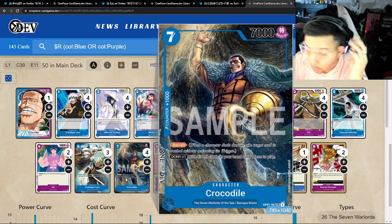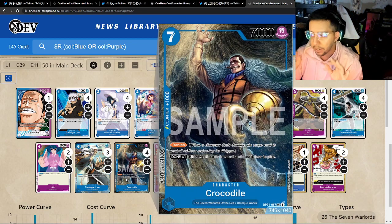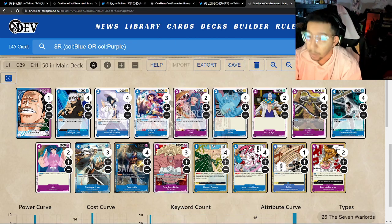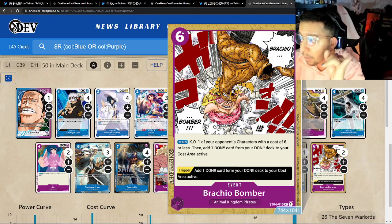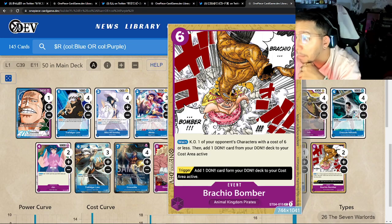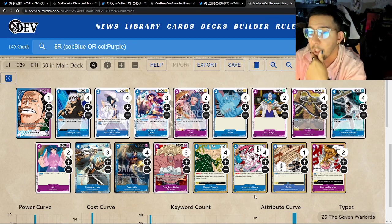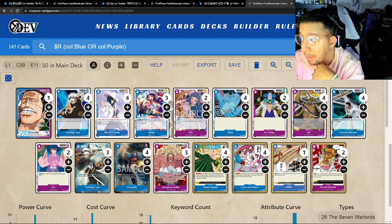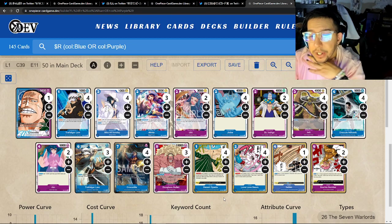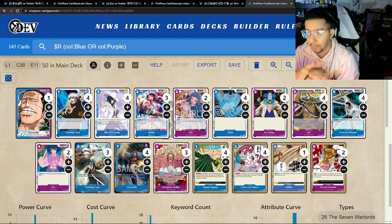Croc has great synergy with the leader, but every time I've tested him he seems a little slow. This is definitely more of a play-and-setup deck — respond to what your opponent does rather than immediately attack. Brachial Bomber is a really cool card, and we're probably playing it here because of the ramp feature — it's very important to get to your big drops before your opponent can respond. I'm wondering how the purple matchup goes though, because purple is going to ramp faster into scarier Beast Pirates characters.